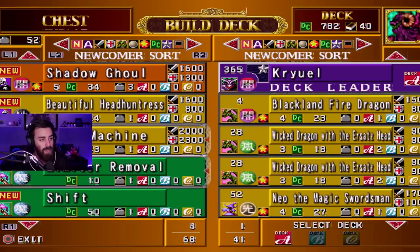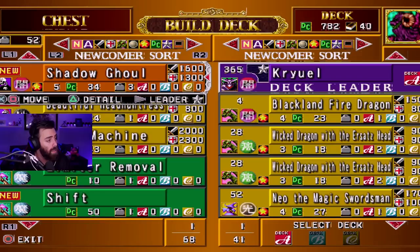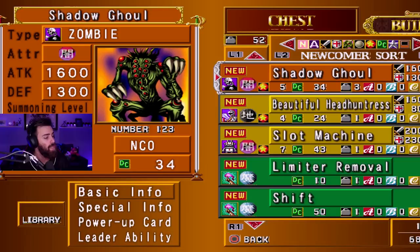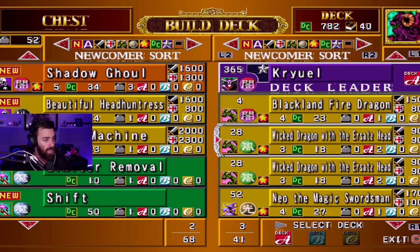Actually — wait, is Shadow Ghoul a zombie? Let's go back to that deck real quick. You are a zombie! Can I check you out, can I get some details? You are a zombie — can move into Labyrinth terrain and transforms into Wall Shadow. Okay, I think you're definitely going to go in our deck. Let's just take out a five-star. Do I have any five-stars that I want to take out for even trades?